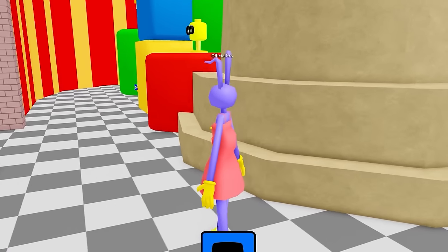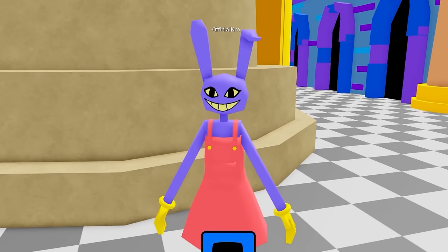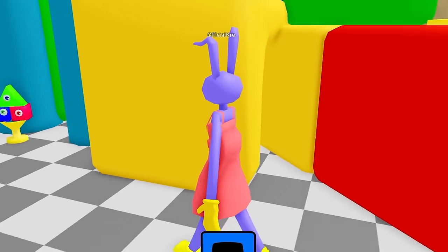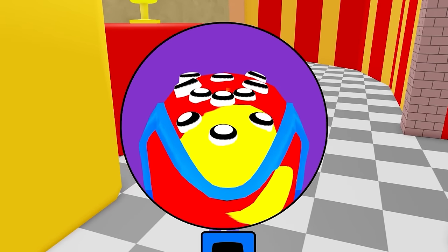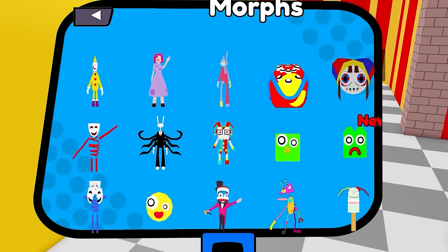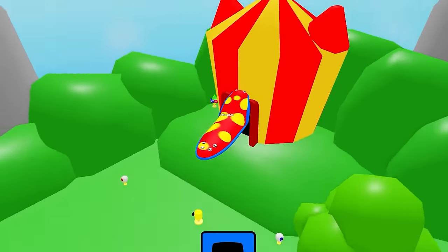Let's go! The only problem is my anatomy is backwards. What does Girl Jax do? She jumps — that's cool. Girl Jax! Let's grab another Gloink here. Yoink! The Gloink — Gloink Queen! I get to be the Gloink Queen! We're the giant Gloink Queen!